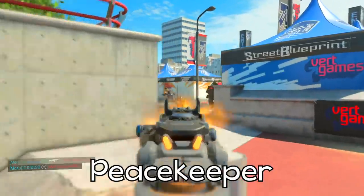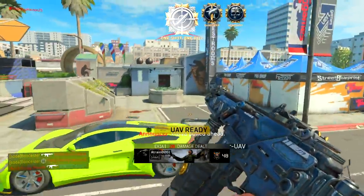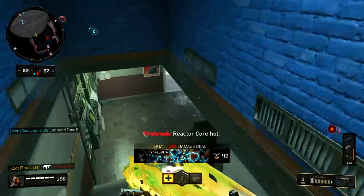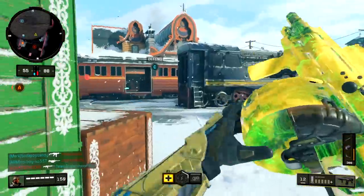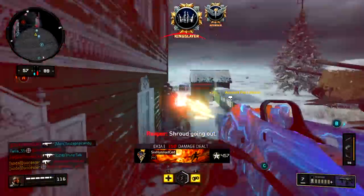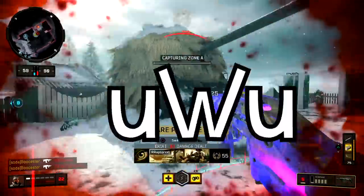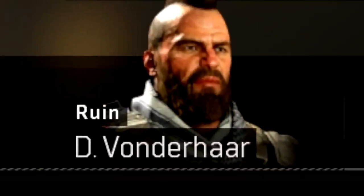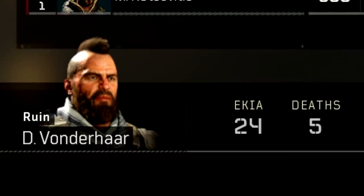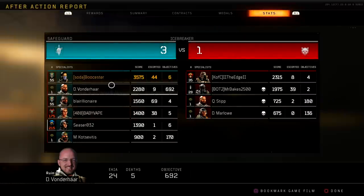Aside from the specialist quad feeds, I wanted to show some bonus clips. This is a quad with the Peacekeeper — a DLC weapon. This next clip is with the Rampage, and for some reason David Vonderhaar showed up in our after-action report like he was in our game, but it was actually just the bot David Vonderhaar. How come the after-action report shows David Vonderhaar getting 24 kills and 5 deaths? What is wrong with this game?